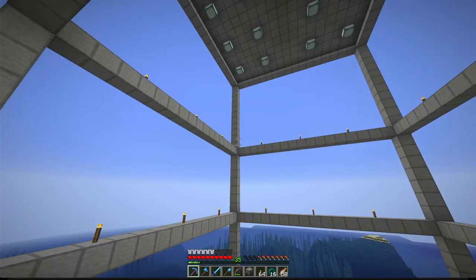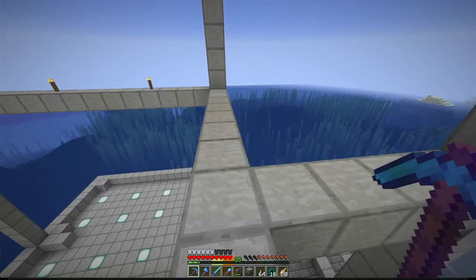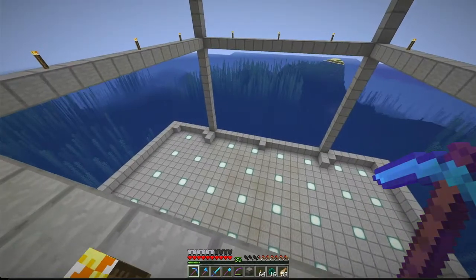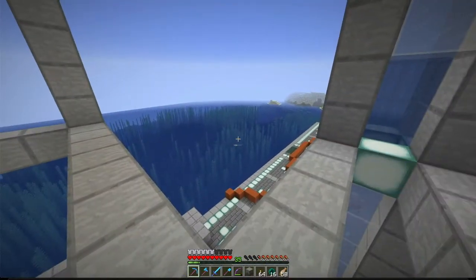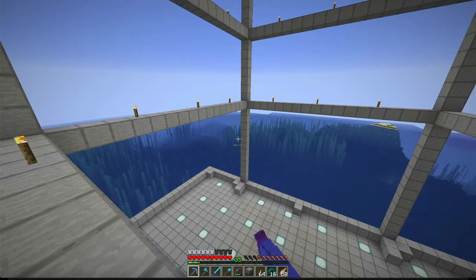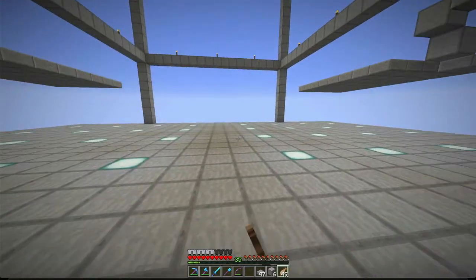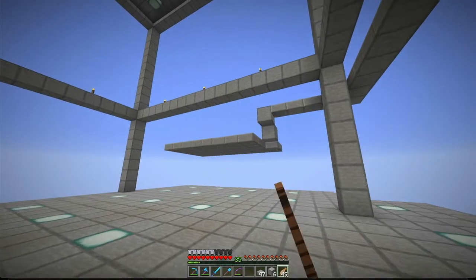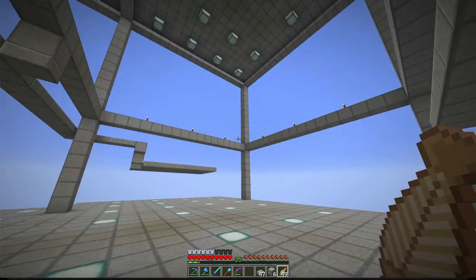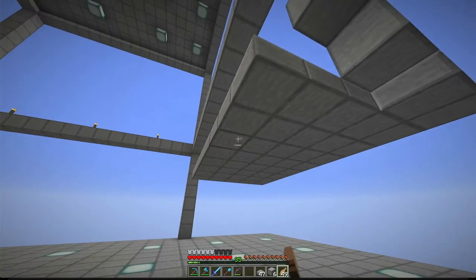We are going to have two levels for the stone factory. Before we start the build, this is not on creative mode, so we definitely have to place a flooring first, just to make our job easier. I already did the flooring or the platform for our stone factory, as well as the platforms where we are going to build the stone generators. Basically, we are going to build two stone generators on each side that will push the stones to the center to blast them with TNT.